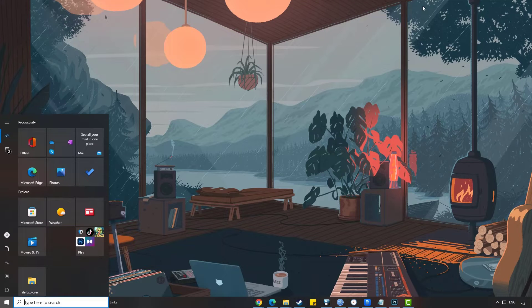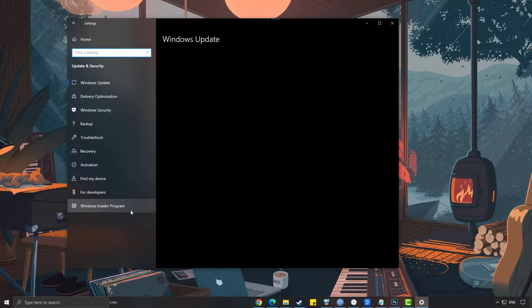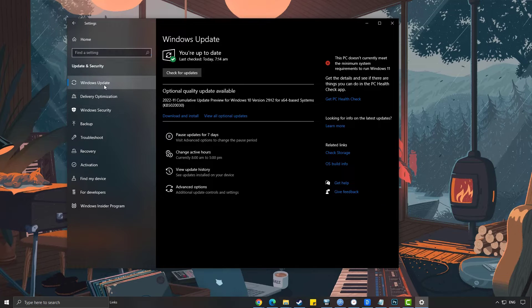Click the Start button, select Settings, select Update and Security, then select Check for Updates to update.